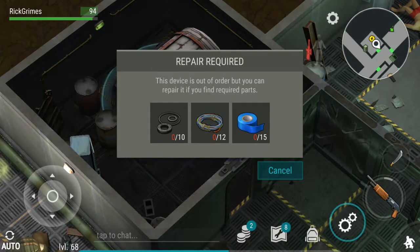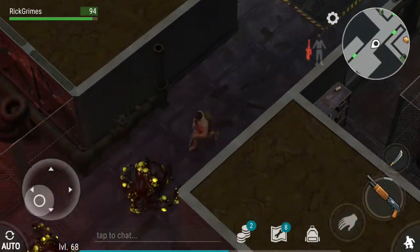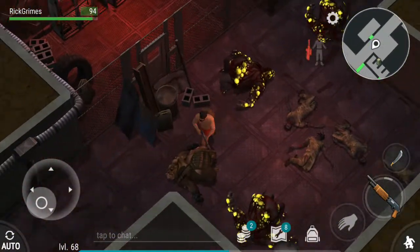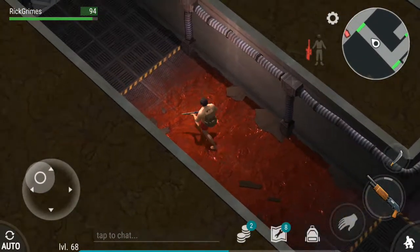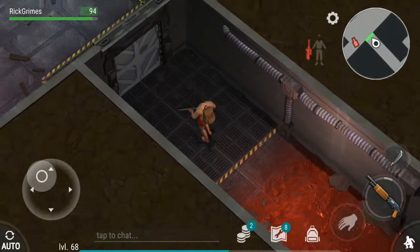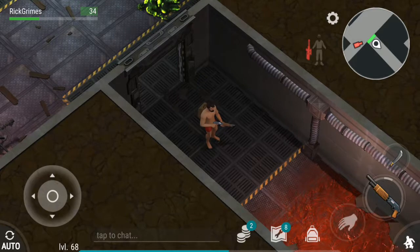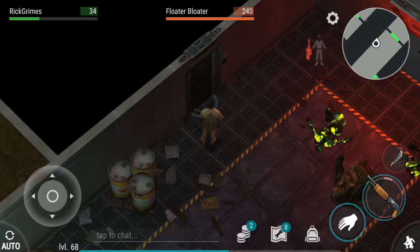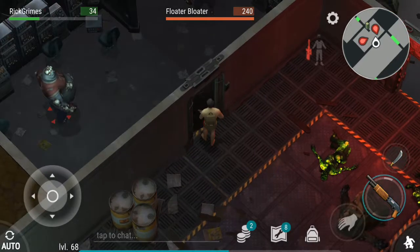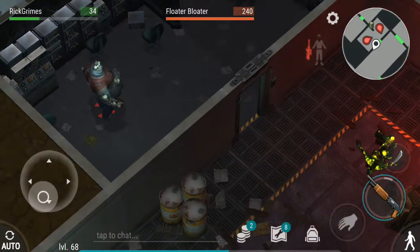Okay, I want to go fix the generator but I don't have rubber parts - what should I do? Are there more zombies I can kill? Look at these doors - I haven't explored them. I guess I can open them now - can I sneak?